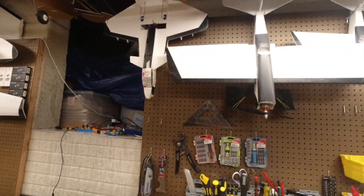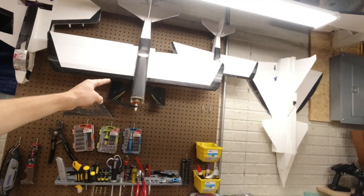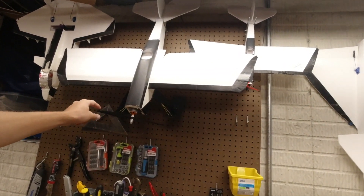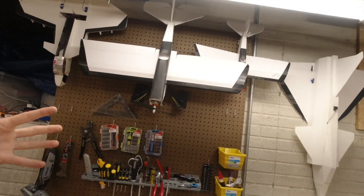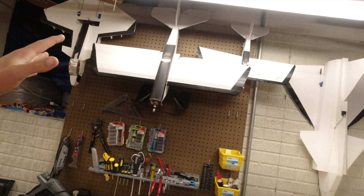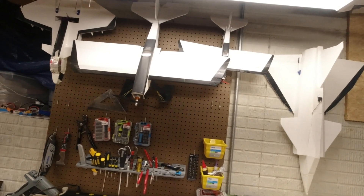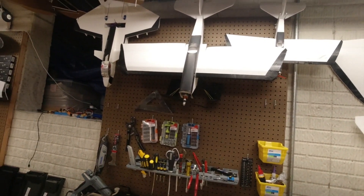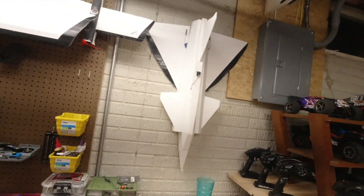Over here is my FT Simple Scout and unfortunately I'm having some motor cogging and sag issues. I'm not sure if it's my ESC or my motor, but something is causing it to sag out. I've tried different props and I think my motor shaft is also a little bent, which definitely isn't helping. I might end up just rebuilding this the next chance I get.